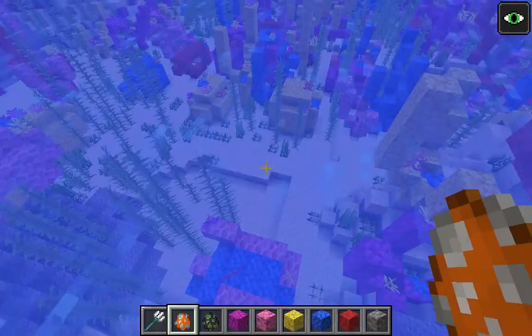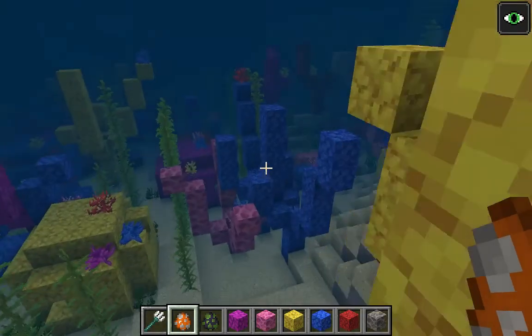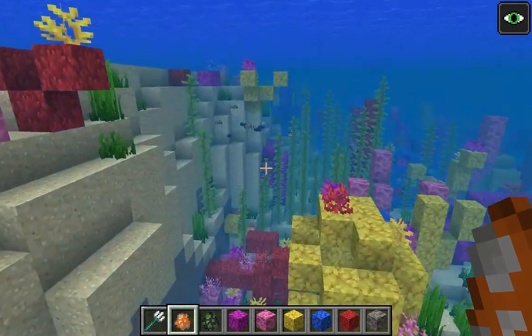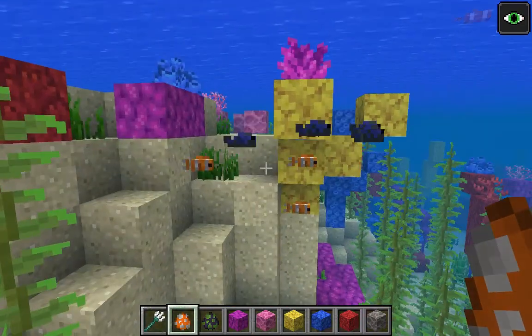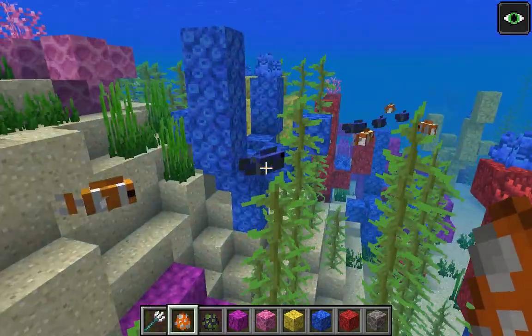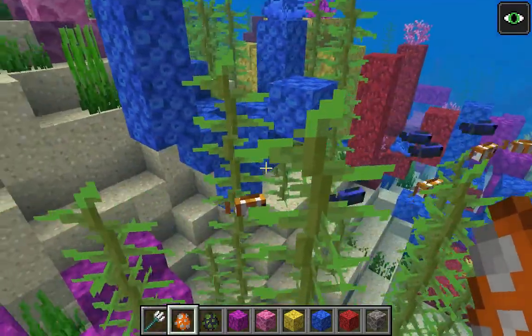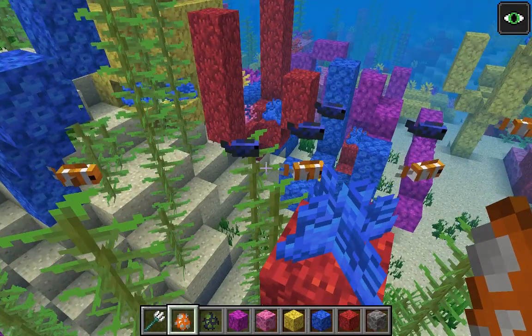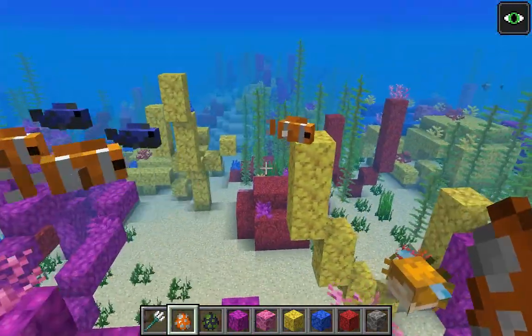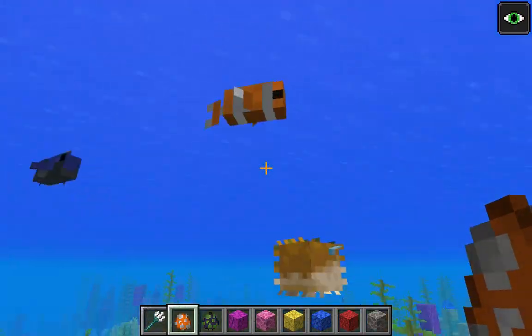Let's look at the new fish. The new tropical fish — you can find them in warm oceans and in lukewarm oceans, and maybe in cold oceans. Here are some tropical fish. They come in two models: the first model is this regular rectangular prism model right here.